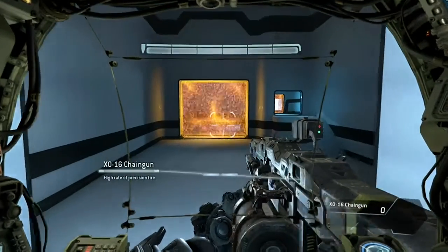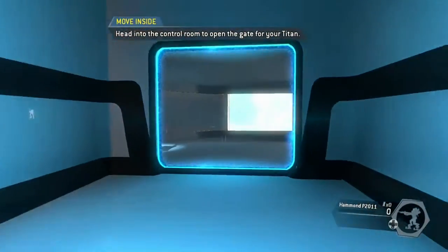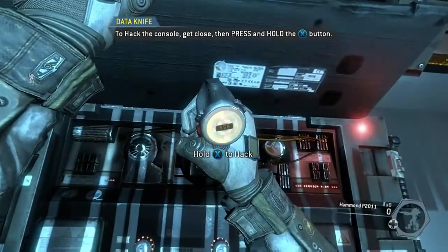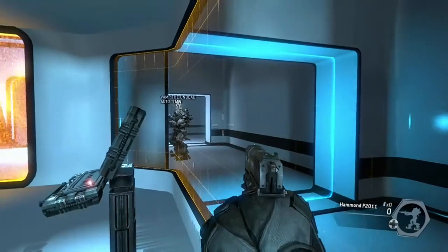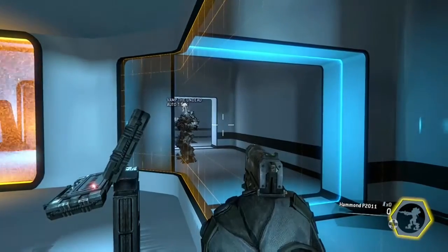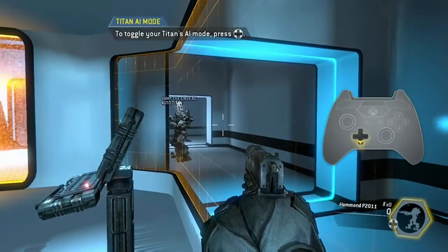Skilled pilots often disembark from their titans on the battlefield. To continue, disembark from your titan. Head into the control room to open the gate for your titan. Pilots can control their titan's AI when they are on foot. The AI can be toggled to follow you or guard its current location. The lower right corner of your pilot HUD displays your titan's current AI mode. Put your titan into follow mode and it will follow you through the gate.